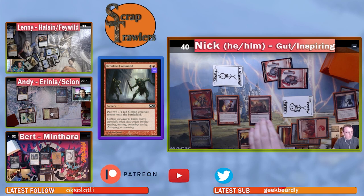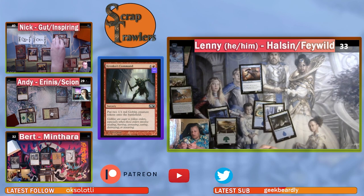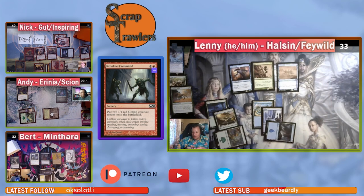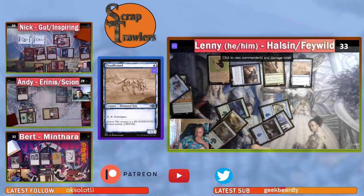Nick passes. Andy untaps, draws, plays a Forest, and then plays Spire Tracer, Flood Hound, and Halsin. Andy goes to combat, hits Nick for one unblockable damage — payback — and passes the turn.